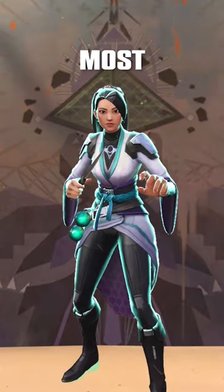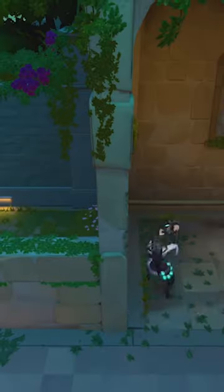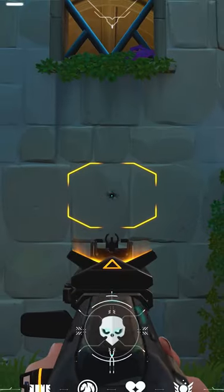A thousand wallbangs in Valorant, but where are the most useful wallbangs? At Pearl, it's all paper thin. Plant the spike here, then move to the other side. Hear the defuse, shoot through.